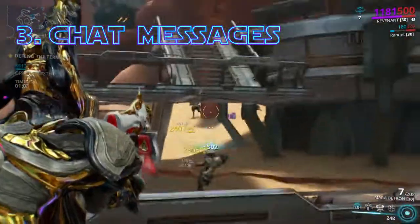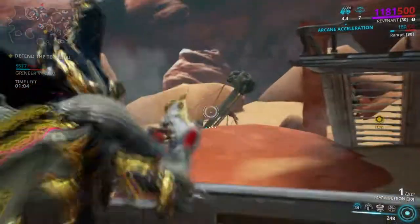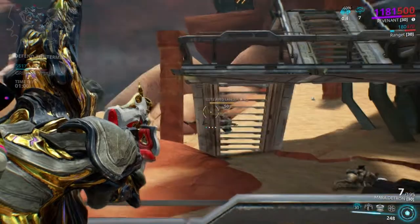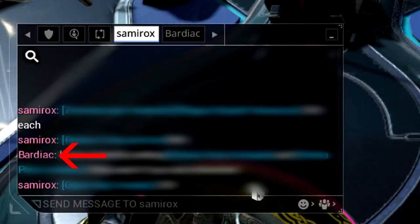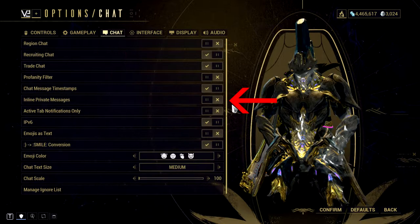Chat messages. Did you know that you can add timestamps to chat messages and disable inline messages? By inline messages, I mean when you're talking to someone and someone else messages you and that message jumps in the middle of your chat — if you're talking to multiple people at the same time, it gets very confusing. Just go to Options, then Chat, and set inline messages to disabled and timestamps to on.